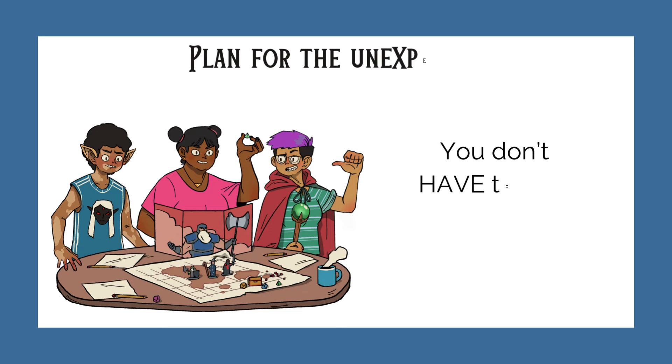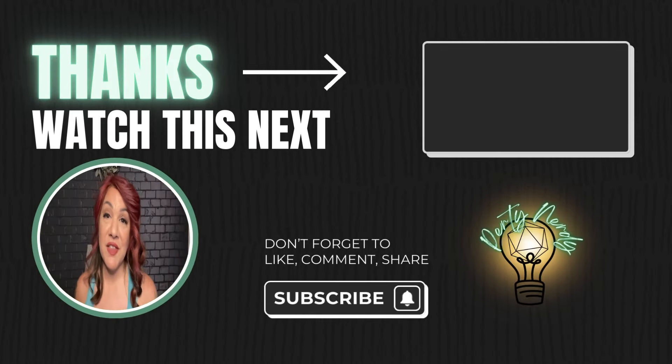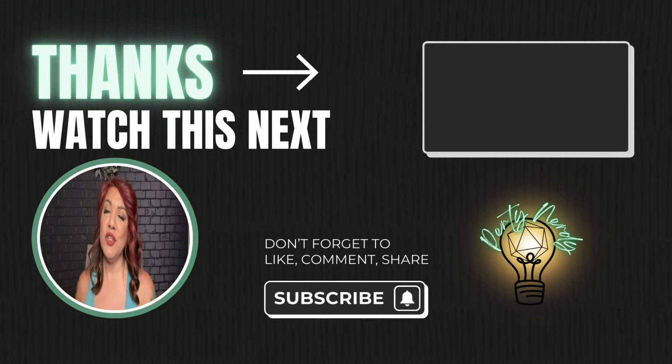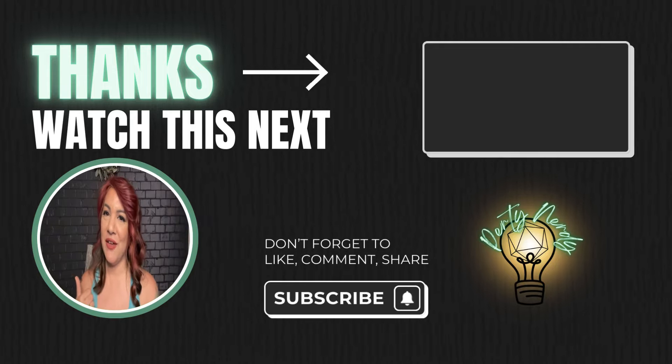The whole purpose of my Flex Encounters methodology is so that you don't have to plan — though it doesn't mean you can't. You can incorporate this into your already existing campaign. You'll already have some idea what locations your players might head to and what encounters they might face, so use the Flex methodology to notate a few ways you can increase or decrease the difficulty so you have them ready and don't have to stress. You now have everything you need to flex your encounters up or down, with or without notice. I hope you found this helpful. If you want to learn how to create a one-shot on the fly with absolutely no preparation, watch this video here — and thanks for watching.